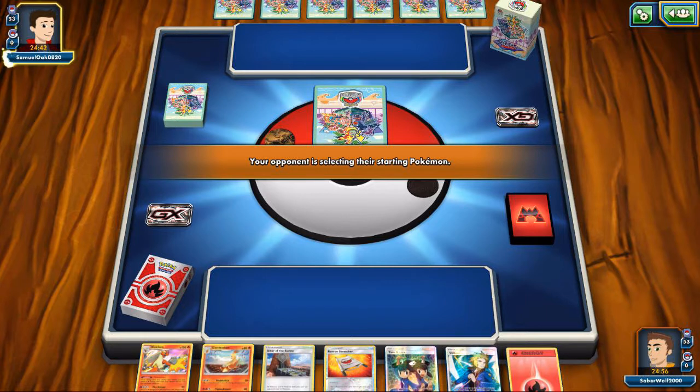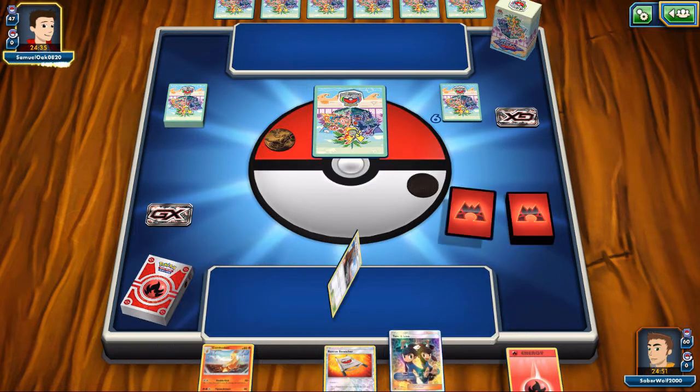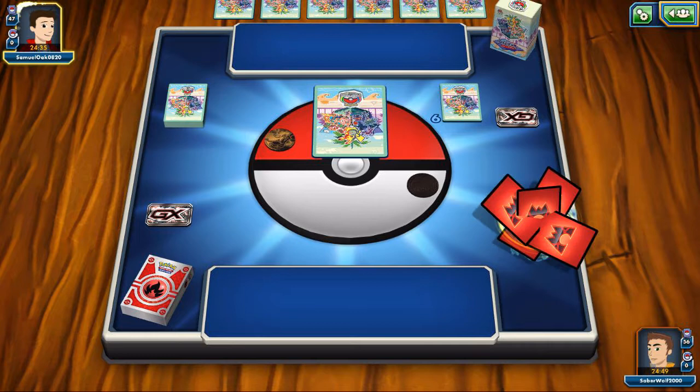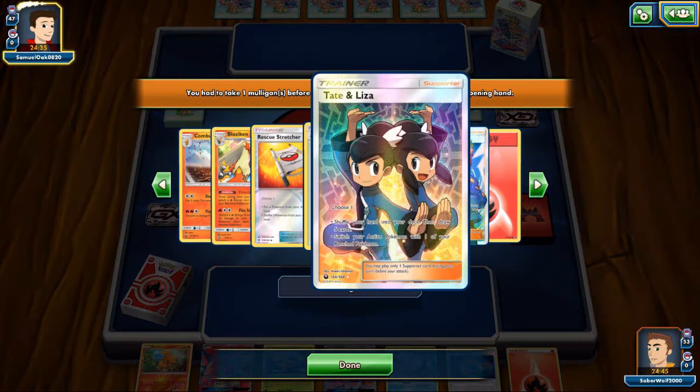This is going to be a pretty straightforward match. Both decks are kind of similar — energy acceleration with Blaziken is what I do, and my opponent does energy acceleration with Naganadel. The only difference is his deck is more consistent of course. Our deck is more of a tier 3 deck, so let's hope things go nicely.